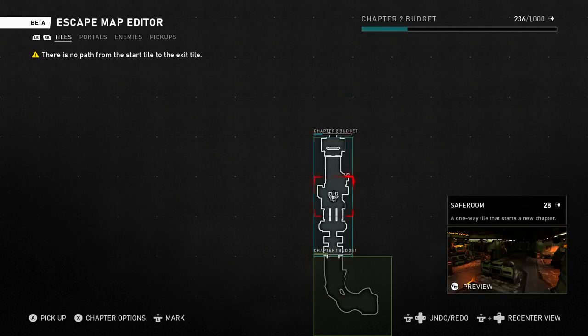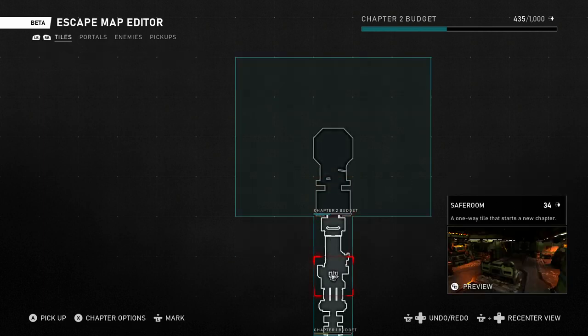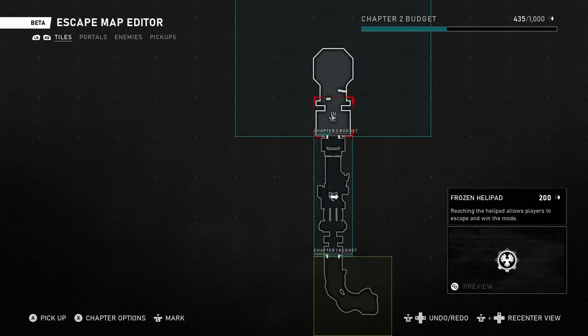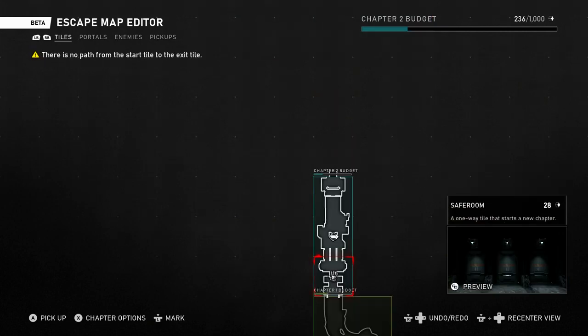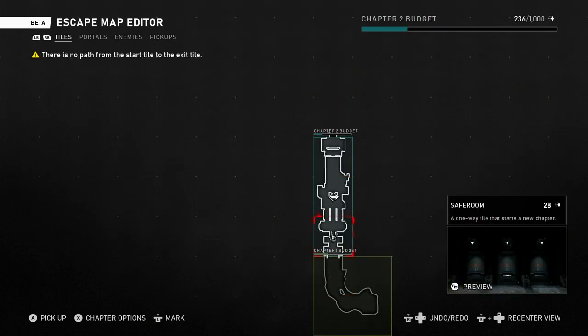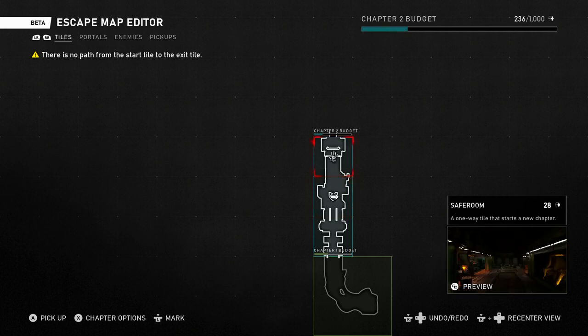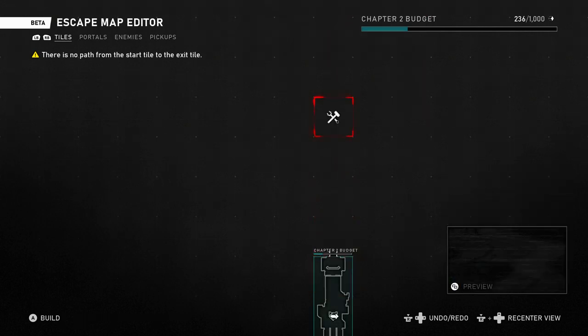If you use only this one tile I don't think you will have any enemies. In my test nothing happened — I came straight to the helipad and won. So let's add something extra. Now since we have the chapter we can select each room of this long corridor — it's divided into three sections. This section starts the chapter, this is a safe room where you can pick up weapons, and this is the tile that connects the map logic between the start and the end.